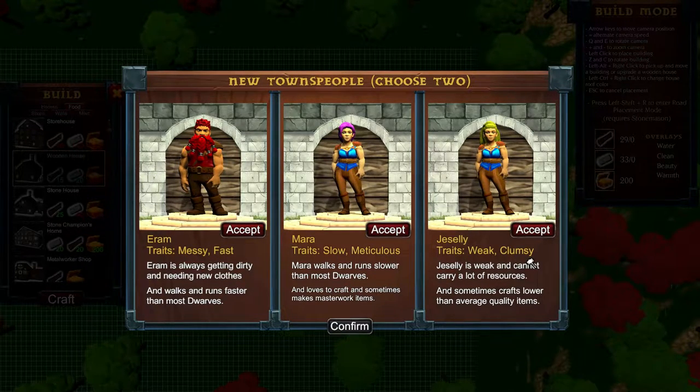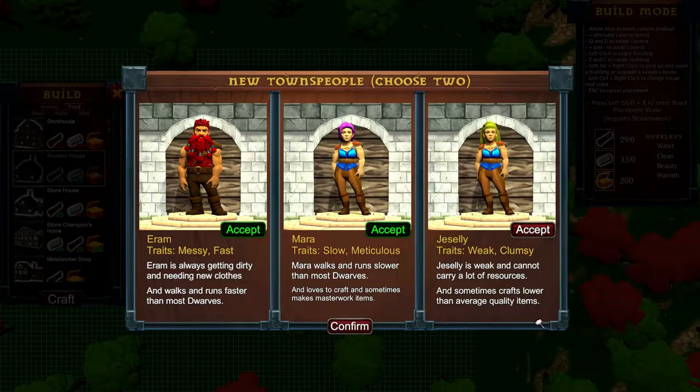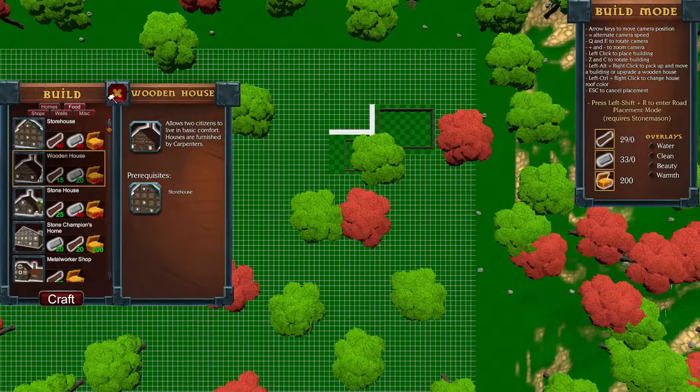We have three candidates: Aaron is messy and fast, Maru is slow but meticulous and sometimes makes masterwork items — that could be really handy for a crafter — and Giselle is weak and clumsy, cannot carry a lot and sometimes crafts lower quality items. I don't think Giselle is very handy. We're going to go with Aaron and Maru.